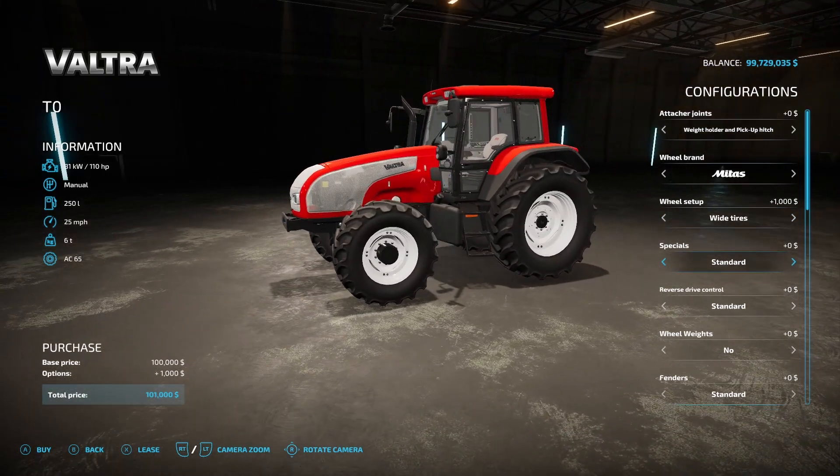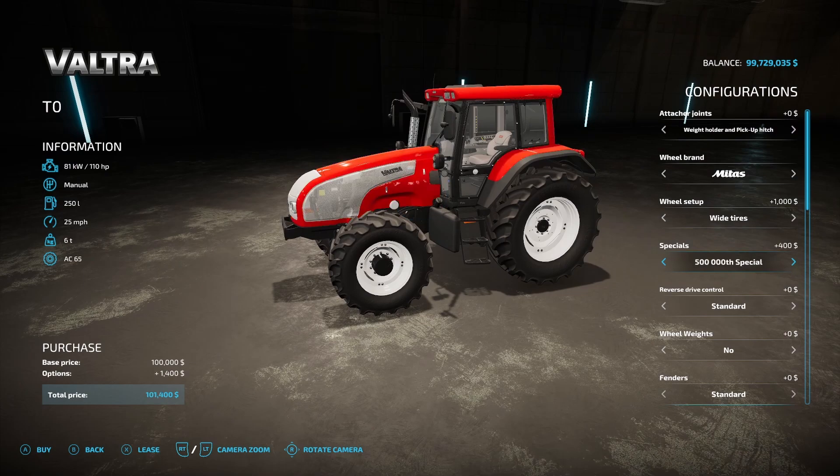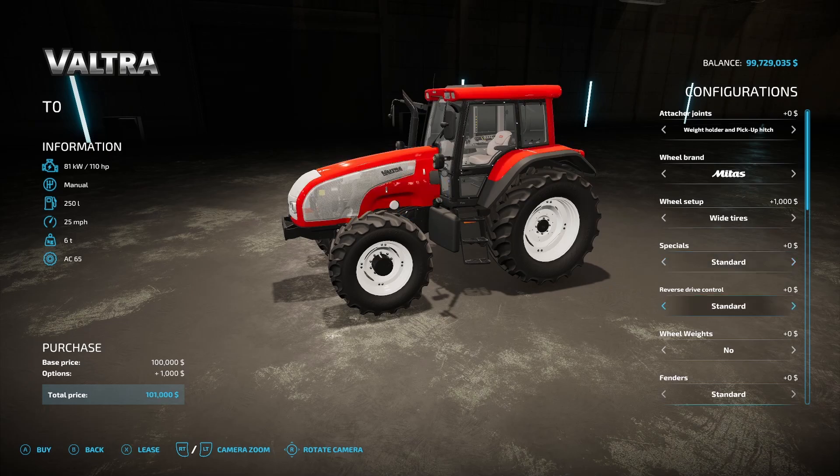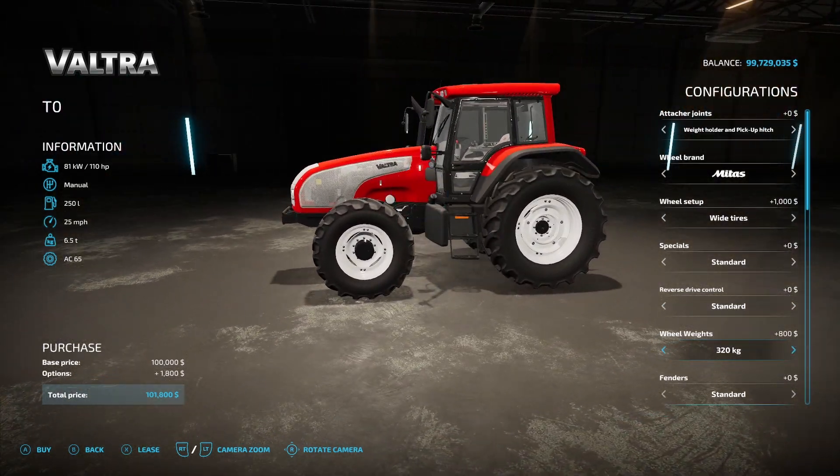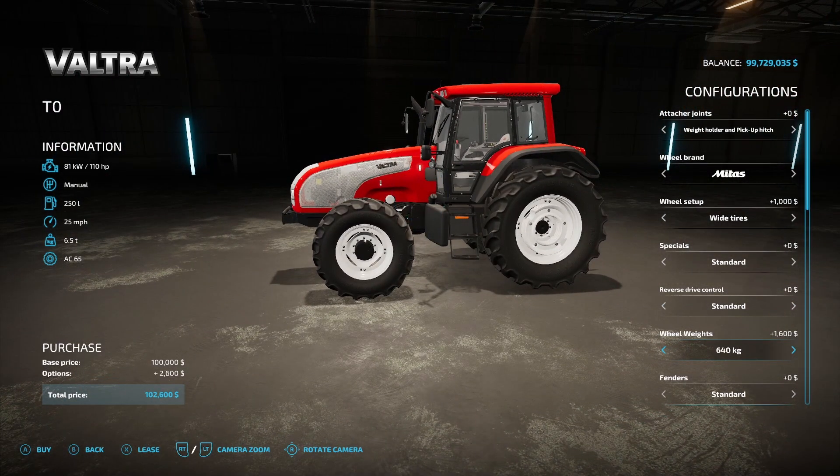Specials include standard, cloths, 500th special options. Reverse drive control has standard and twin track. Wheel weights include 160, 320, 480, and 640. I've not actually seen a mod where you can actually set the weight of the wheels — that's pretty neat right there.